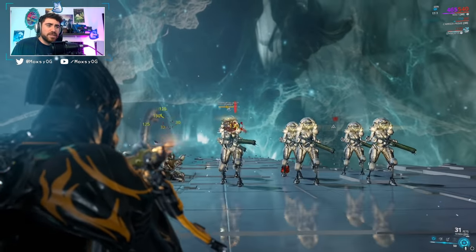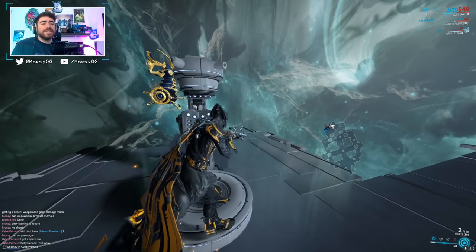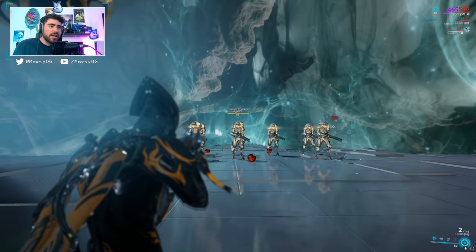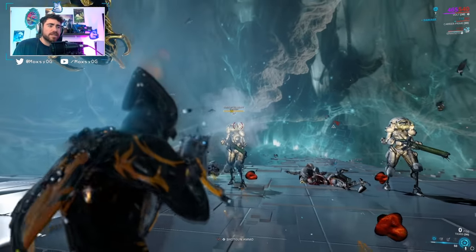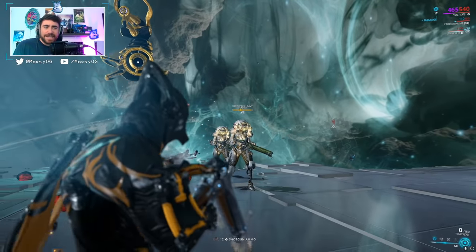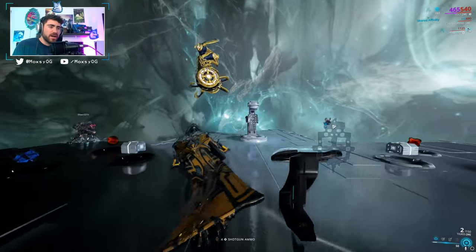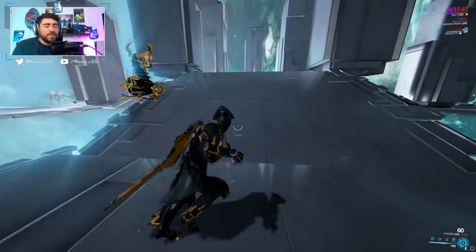If you're still using assault rifles like the Boltor, the Soma will definitely be replacing it. At MR7 you can craft the Mutilus Cernos, the Sobek shotgun, and the Tigris shotgun. If you're using the Hek you'll probably still like it a bit more than the Tigris, but the Tigris is a double barrel shotgun that hits like a truck — definitely worth crafting, even though you'll be reloading a lot.